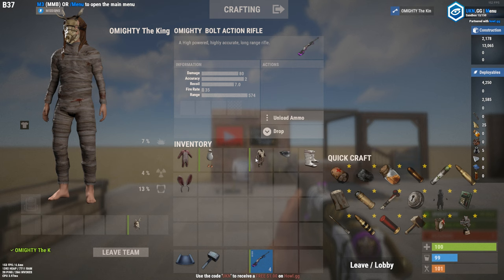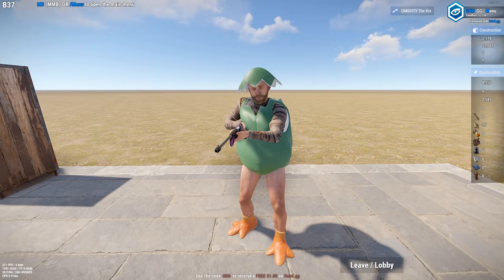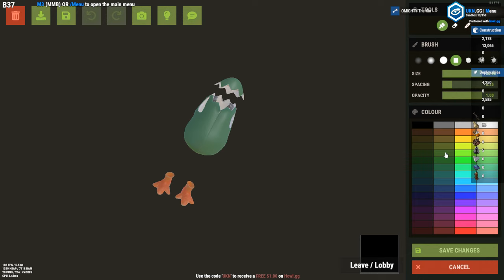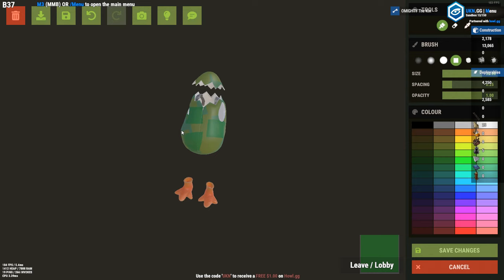It is $12.35 on the Rust Item Store and $9.58 on the community market. Same recommendation as the chicken costume: just wait for the egg suit to go down in price on the community market, place a buy order for cheaper than what it's going for, get it cheaper, and then sell it when it comes back around to the Rust Item Store at Easter. The price climbs back toward the store price because people buy it off the community market since it's cheaper, and as the quantity reduces, the price goes up — supply and demand simply.